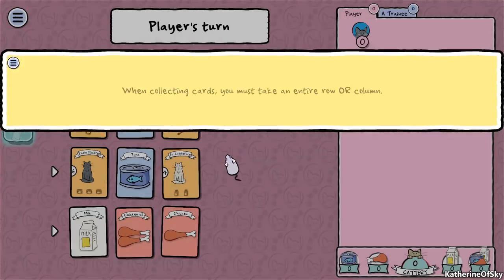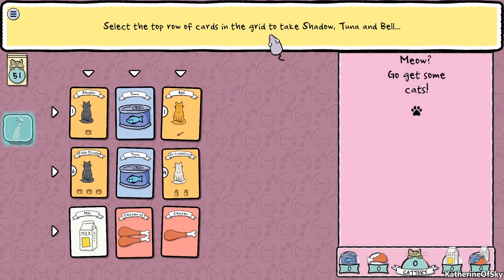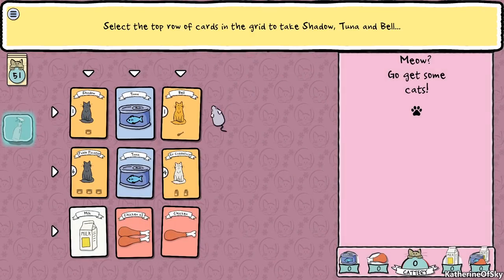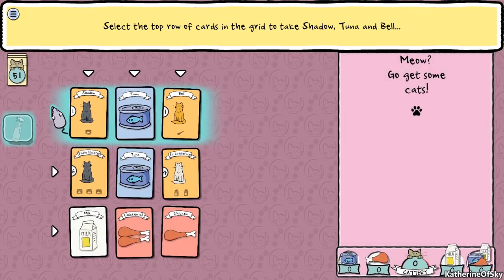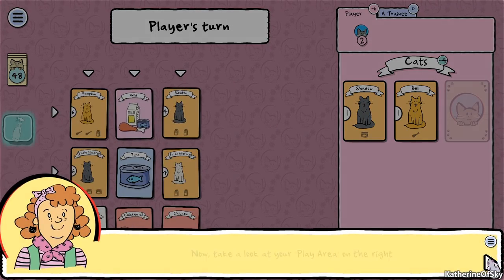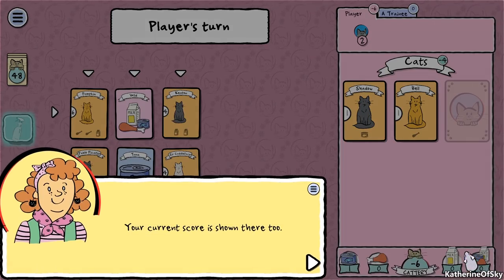For example, Shadow likes tuna. When collecting cards you must take an entire row or column, so we select the top row to take Shadow, tuna and Bell. Shadow likes canned tuna and Bell is after some chicken, so we'll take this top row by clicking on the arrow here. Your play area shows that you have two cats in your cattery plus one tuna. Your current score is shown there too.